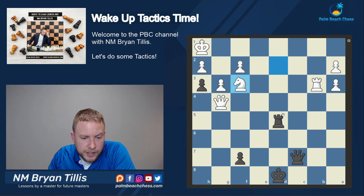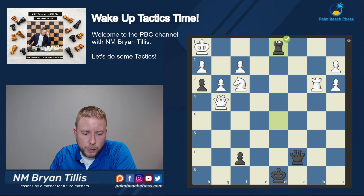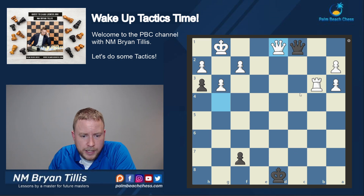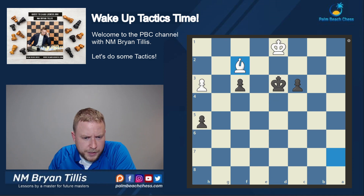This is kind of important. It's definitely a check on the back rank, but the order matters. Because if you go Queen C1 check, Knight G1, Queen takes G1, King takes G1, Rook D1 - the Queen can capture. That's why you need to go Rook first, and allow the Queen to be the one to do the work here.